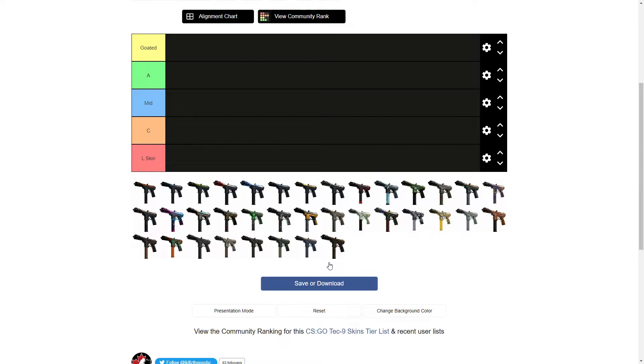I just downloaded the pictures off CSGO Stash, but for some reason the sizes of the gun pictures are different even though I checked they're all the same sizes. Some are clearly bigger than others. I tried to fix it by putting it in different modes — portrait, landscape, all that — but this one looked the best so I said whatever, it's not that big of a deal.